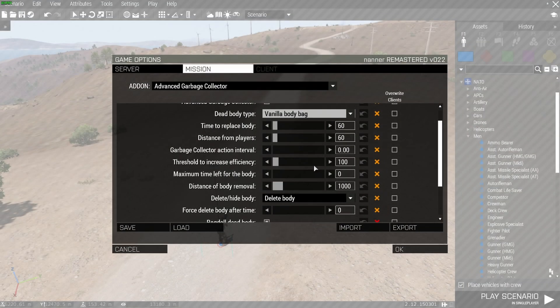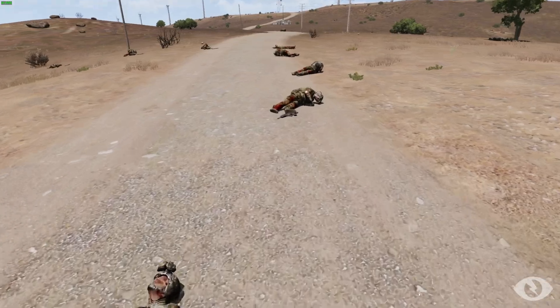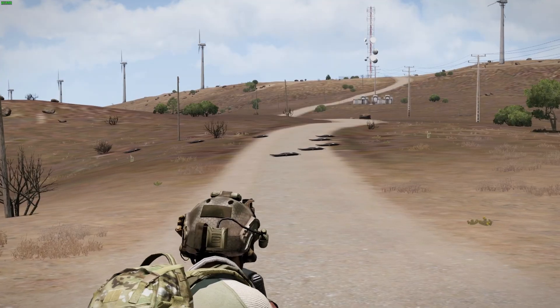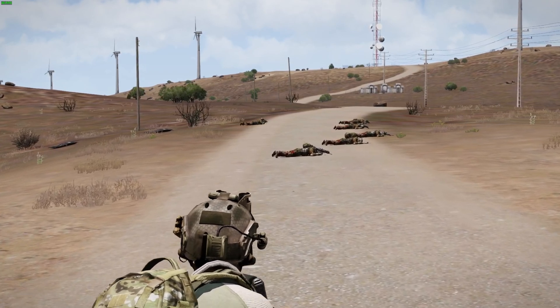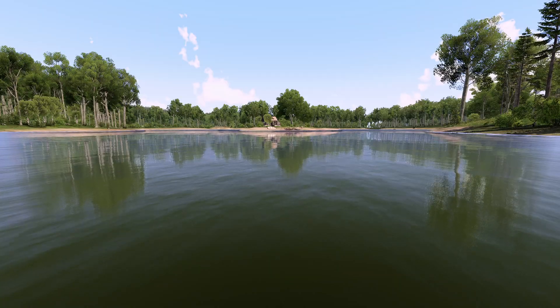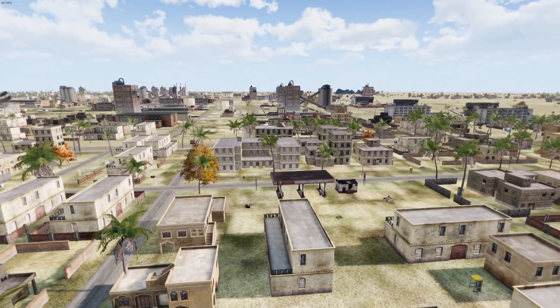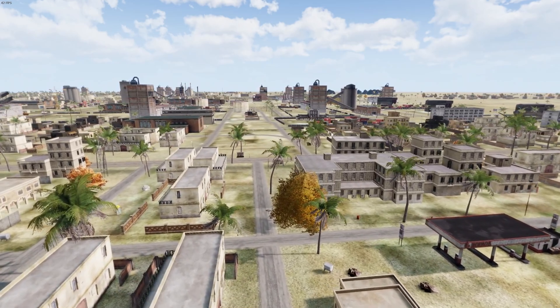AGC Advanced Garbage Cleanup targets dead bodies, which do nothing except eat your frames. Similar to not needing ground detail when high up, you don't need detail on objects far away. With this mod, dead bodies transform into body bags when far from the player but still within object draw distance. This increases FPS because a body bag has far fewer polygons than a ragdoll human body. It's also conveniently server-side. How much FPS you gain from all these mods varies based on number of AI, view distance, settings, PC hardware, number of dead bodies, and more — the less optimized the mission, the more these mods will help.